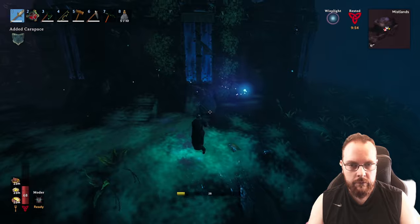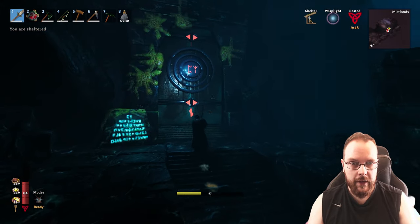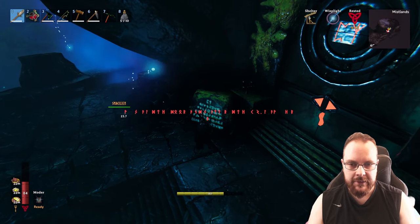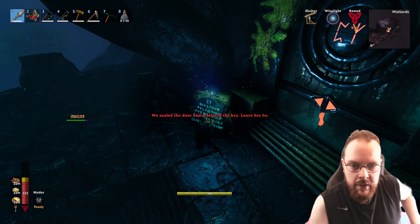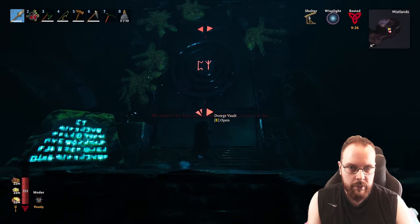Well, that was something. Is this the place? Yeah, this looks like the place. What do we have here then? Open Dverger Vault. Mysterious text. What does it say? 'We sealed the door and scattered the key. Leave her be.'